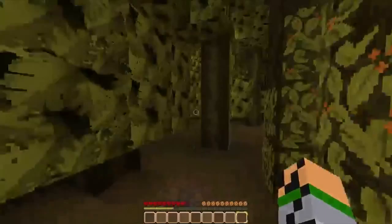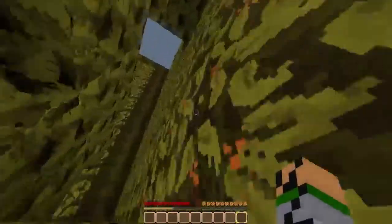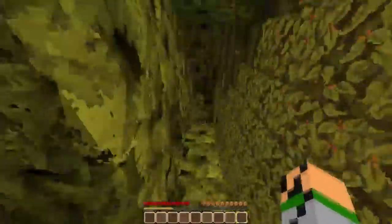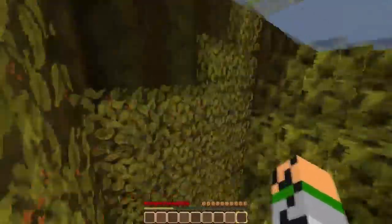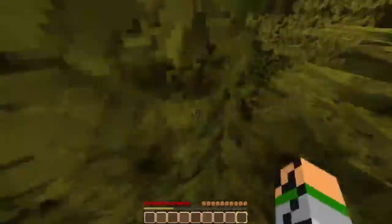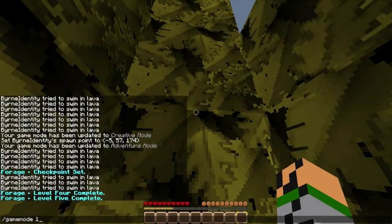Nope, can't get up there. Maybe like this - nice! You hop up there, do it like this - nope. Go to the top here. Alright, so there's barrier blocks at the top - oh god!